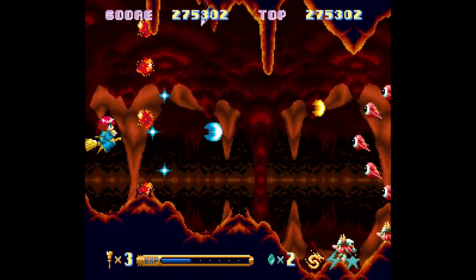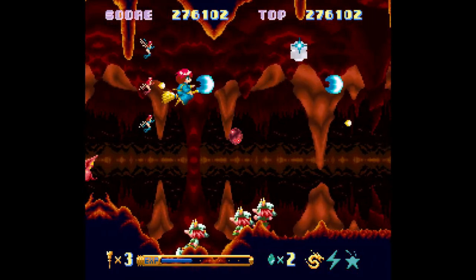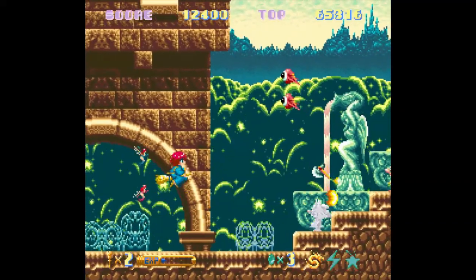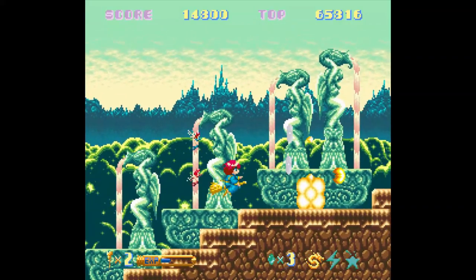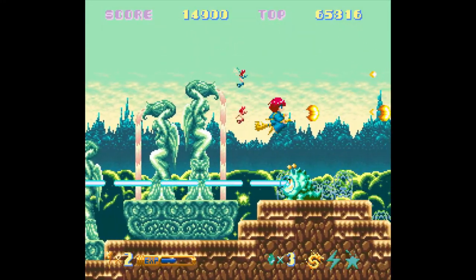You also have an infinite supply of bombs, although these are not what we would usually consider bombs — dealers of screen-clearing devastation. Instead, these are little lobbed shots for taking out ground-based enemies, more in the realm of firecrackers than bombs. Replacing what would be a proper bomb system is the magic system, but this is far less intricate than in many other Cotton games.